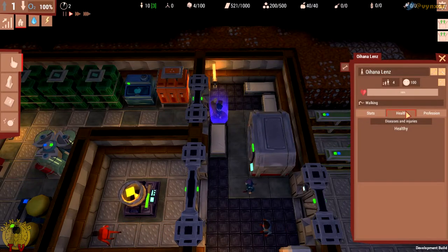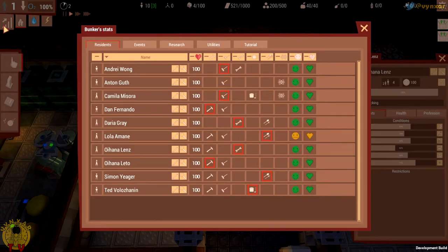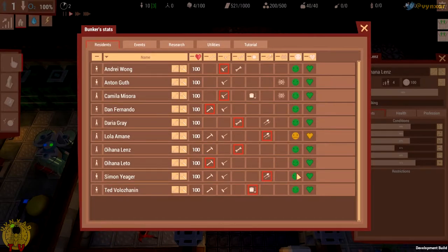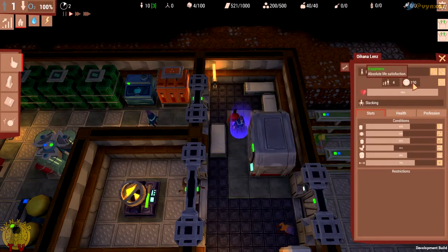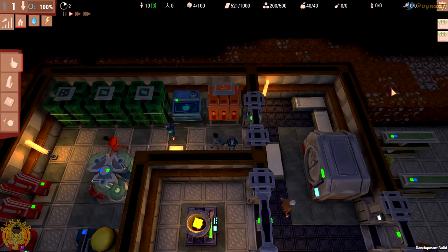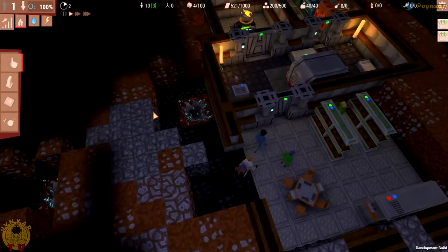We can also check on them — it works a bit like The Sims. There are plenty of bars which are going to tell you what's going on, and they will need to use facilities to replenish these bars. We can also see disease, profession, and you can change these from here. We can see if they are happy or not, their age, happiness, and what they are doing. You can click on them to see where they are.